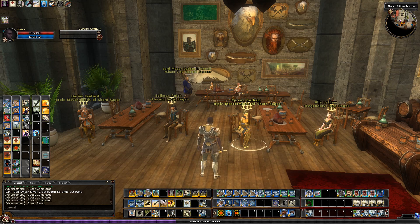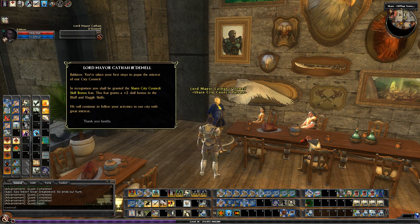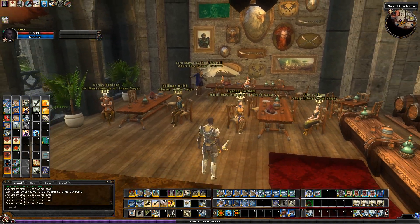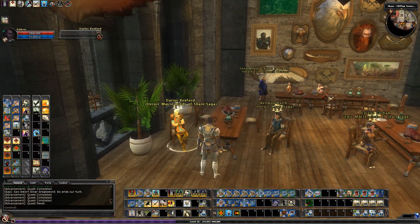This is the Sharn City Council first tier favor and Saga reward. We get plus two to bluff and haggle, always good things for the first reward. And then for the Saga, it's going to be this one — the Heroic Masterminds of Sharn Saga.